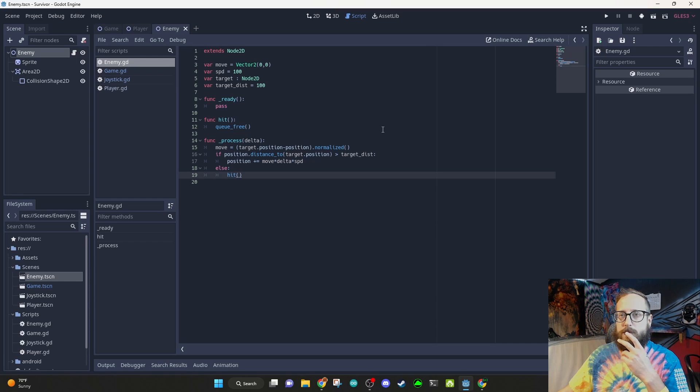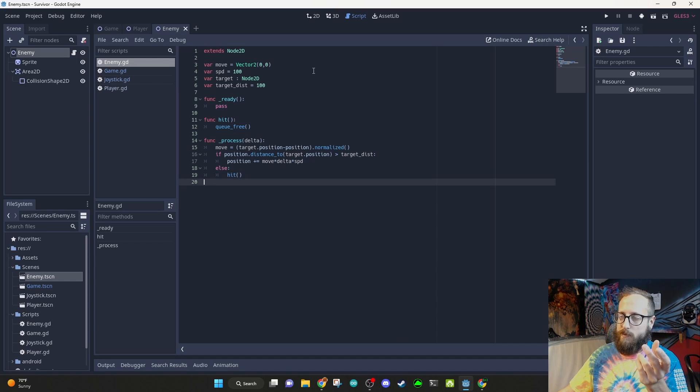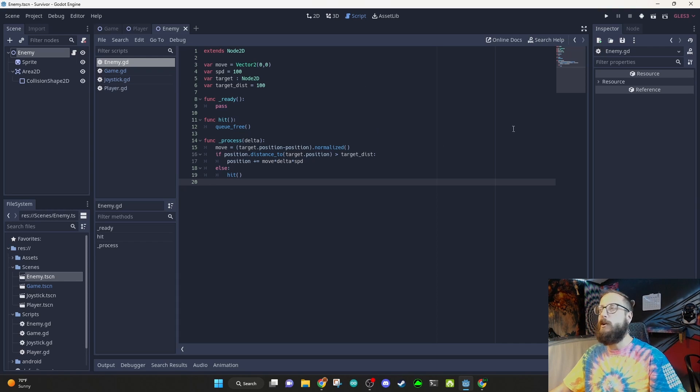We've got enemies spawning, and the joystick is no longer misbehaving. We still need to be able to shoot enemies and do other things, but spawning is working and that's good enough for now. I'll learn about whatever mistakes I'm going to make next — sounds good to me.